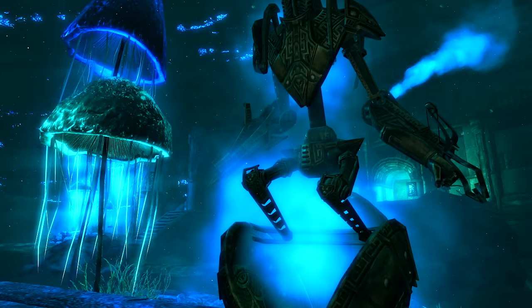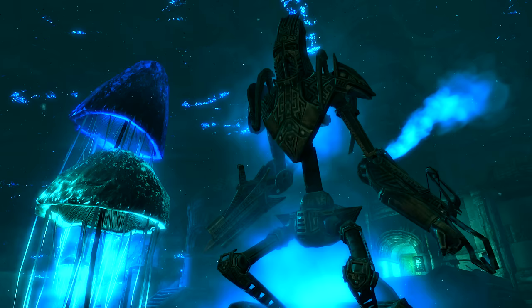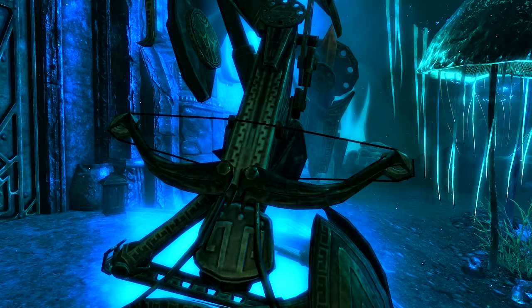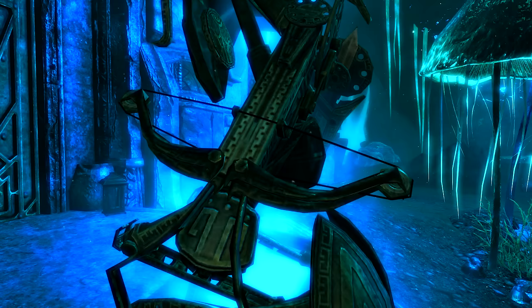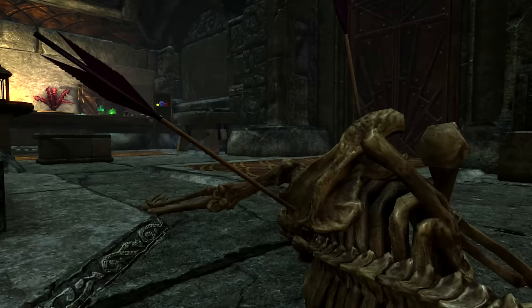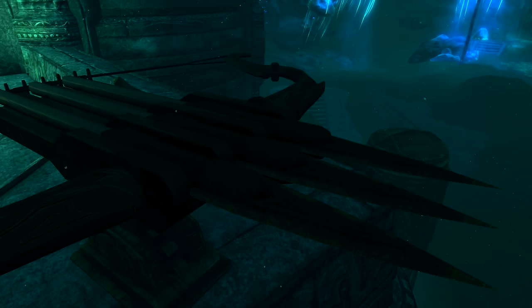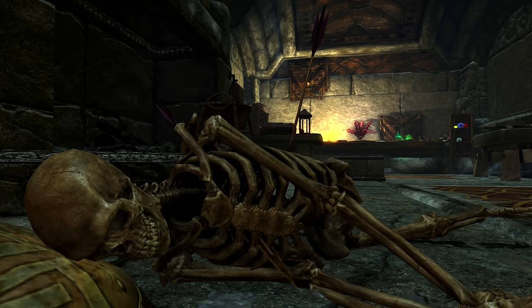He has three dwarven arrows in him, so he was killed by dwarven arrows. Outside the house there is a Dwarven Sphere with a crossbow on one of its arms — however, this shoots dwarven bolts, not dwarven arrows. So while the Dwarven Sphere was likely placed outside to suggest it shot Sindorion, it doesn't actually line up, as Dwarven Spheres don't shoot arrows. And if the Dwarven Sphere did kill him, this happened no more than 142 years ago. So who set up the ballista aimed at the door, and why? It's a strange collection of findings and a death that doesn't quite line up.